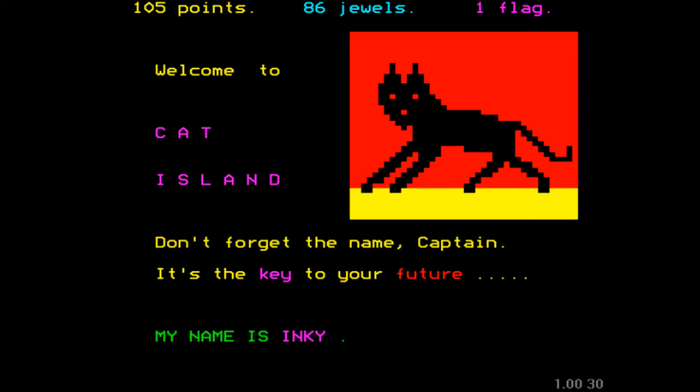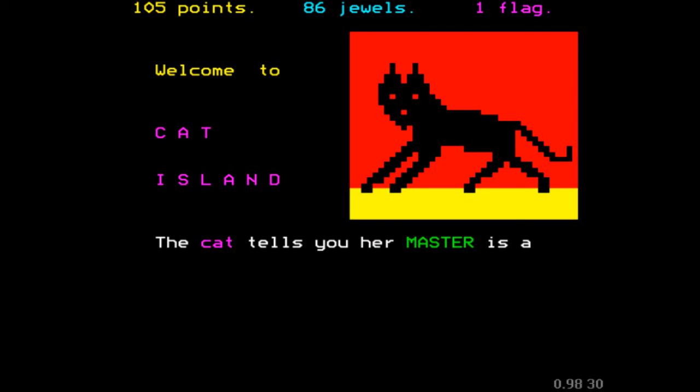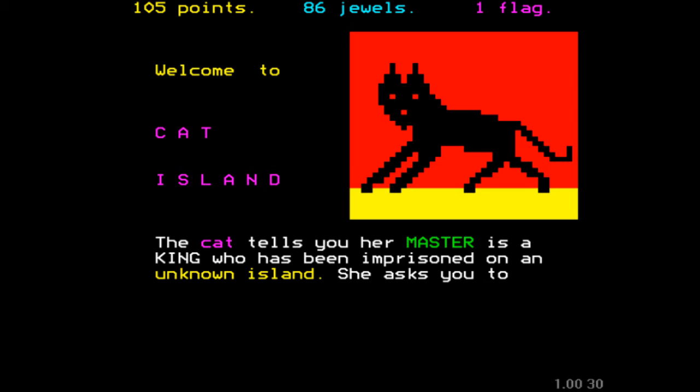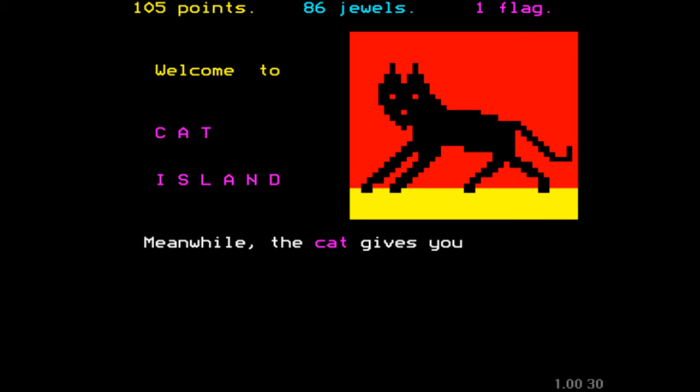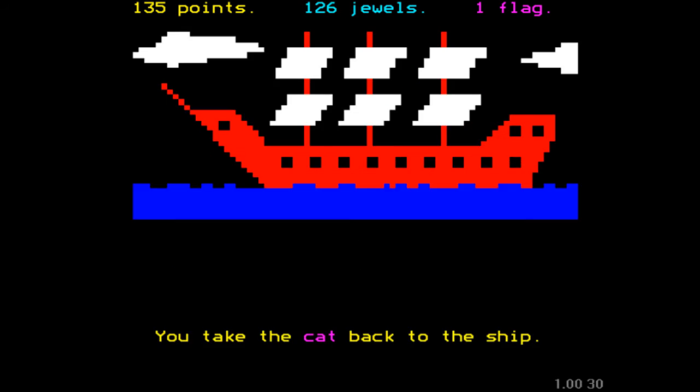So this cat's name is actually the password to get to part two. But you can't get to part two until you've got sufficient points, jewels, and items. Will you take the magic cat? Yes, because it comes in handy to deal with the rats on the ship, which is another hazard you can randomly encounter. The cat tells you that her master is a king — he's been imprisoned on an unknown island. She asks you to find and rescue him. He is somewhere in part two. Dun, dun, dun. The cat gives you 30 points and 40 jewels. Well, that's jolly generous! We take the cat back to the ship and continue on our journey.